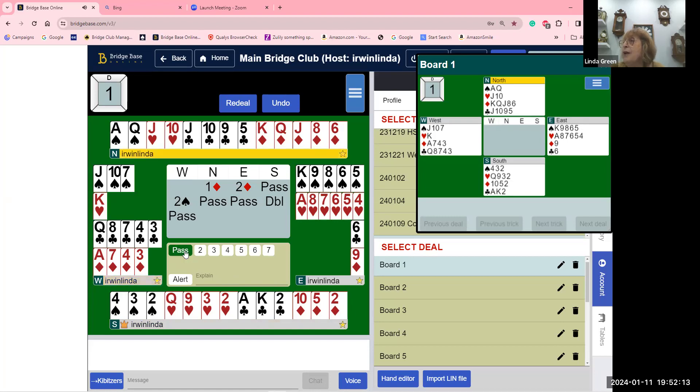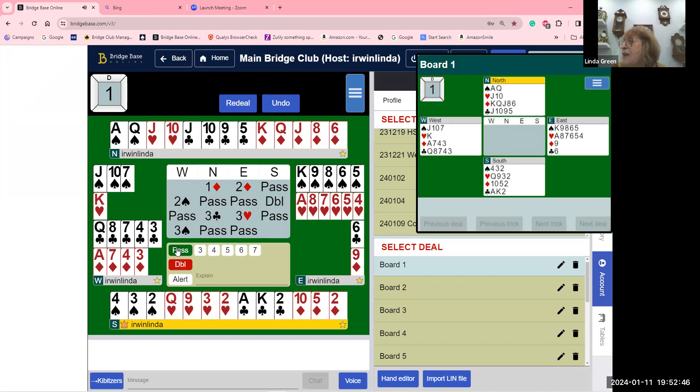North puts three clubs. East, having a longer heart suit than spade suit, bids three hearts to tell partner 'I was six in hearts and five in spades.' Then we go back to three spades, which should be the final contract. We just can't leave them at the two level — we have too many high card points to let them play in two spades.